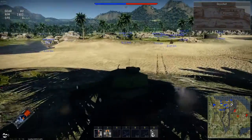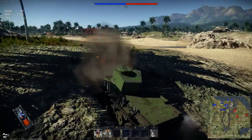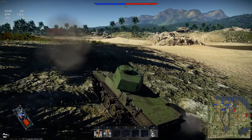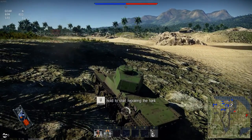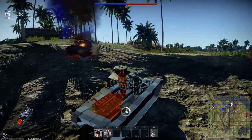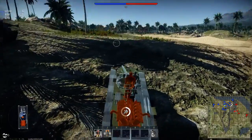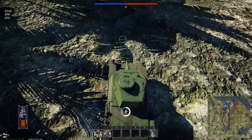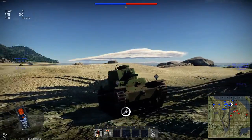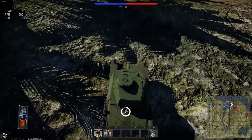It just ricocheted. Our engine just got heavily damaged. We don't want to appear — we don't want to be going into the open with an engine that's just going to take one bullet and die. Chi-Ha Short Gun. This thing for 2.0 has a short barrel of 75 and 50mm of frontal armour.